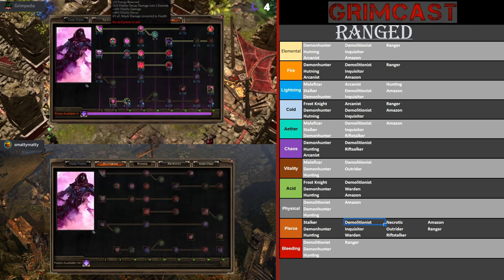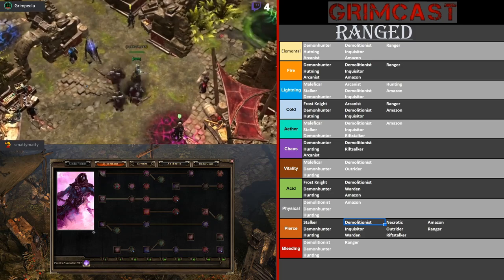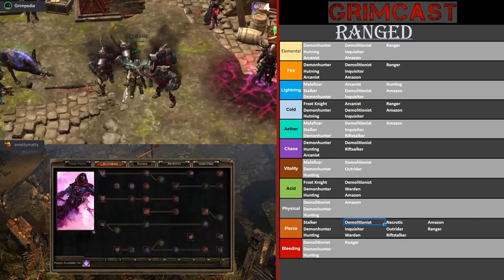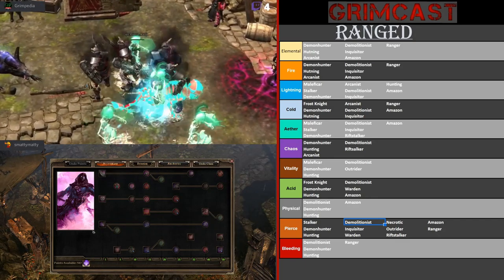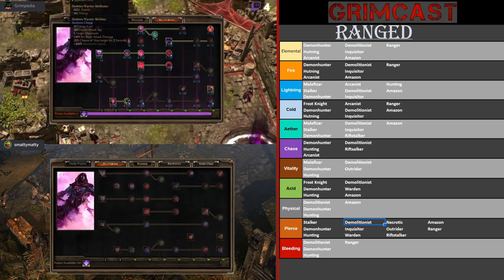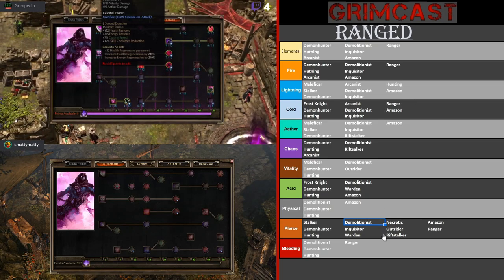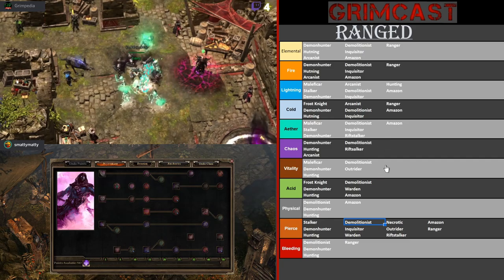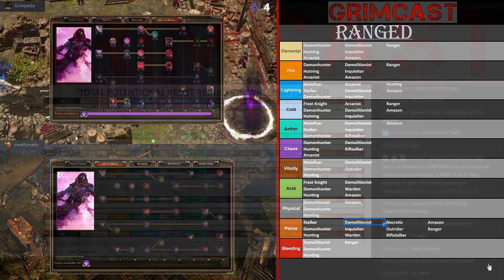It has life leech resistance reduction as well as taunt resistance reduction, which is cool because your skeletons have built-in taunts too. You're primarily going to be looking at aether, chaos, vitality, cold, and then physical and pierce on your pets. The skeleton has a sacrifice skill — once you cast the skeleton and it's full, you basically treat it like an active ability: it'll kill one of your skeletons, deal a bunch of damage, and give all your minions some health regen. It's a shame it doesn't work for team players, but it is a single player game.